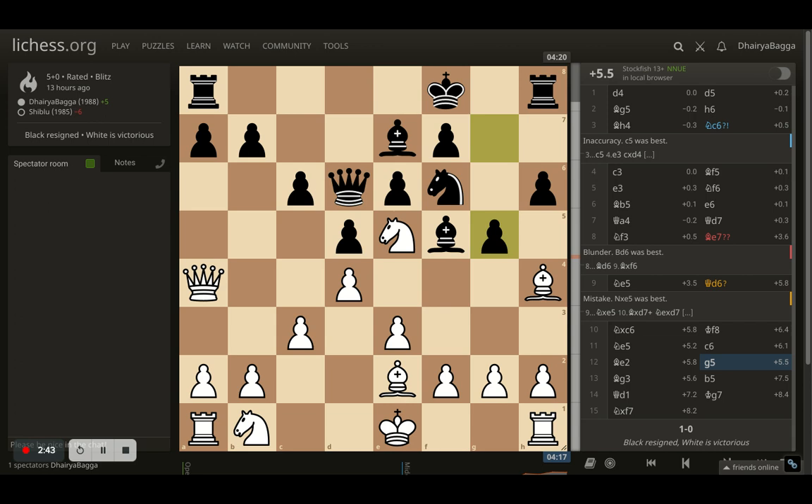Opponent plays g5 there — a strange move because it doesn't make sense. They're just trying to kick my bishop backwards and it only helps my position, not the opponent's. Here I go with bishop to g3. I'm on this wonderful diagonal, so I have a discovery attack on the queen next whenever I get to play.